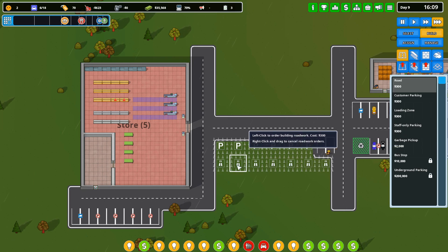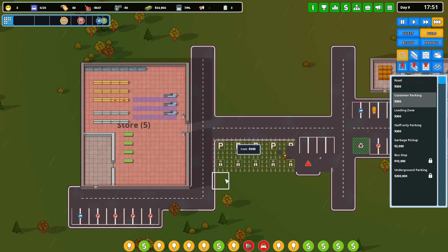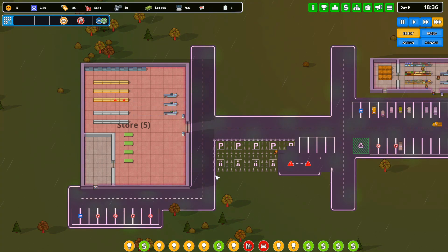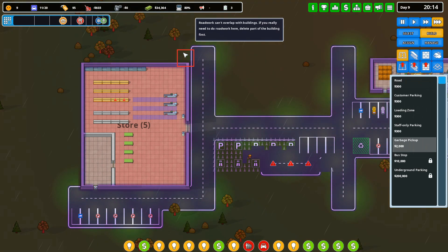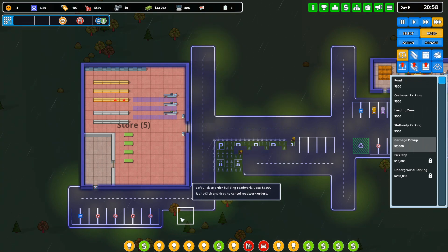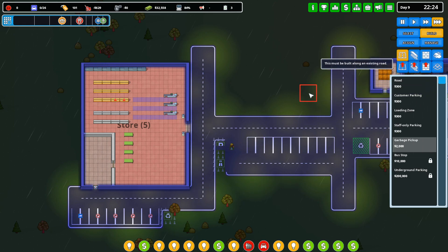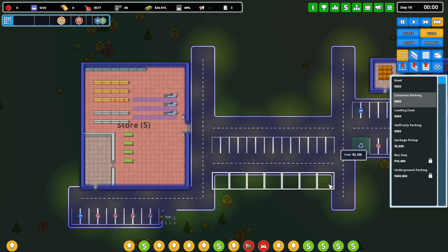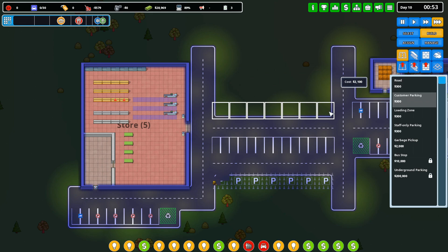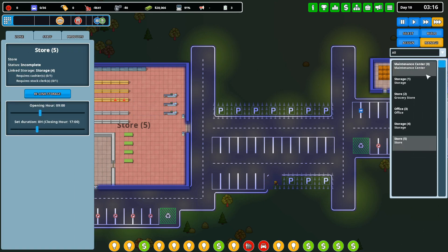We are going to do parking — not road, parking. Customer parking, then road, then more. We can't until we get this road built. We also need a garbage thing — let's build our garbage pickup right there. I want customer parking right here and right there for now. That'll get this one set up, and then I just need to hire people for this store.